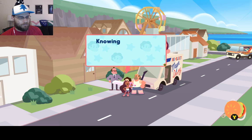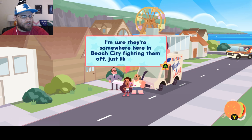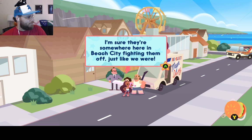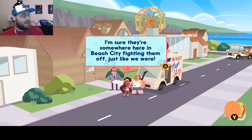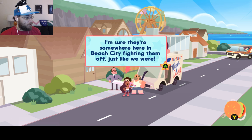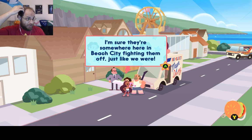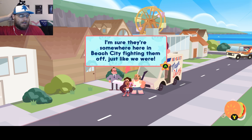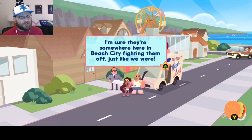Yeah! Knowing the gems, I bet they've noticed the whole monsters-all-over-the-place thing. I'm sure they're somewhere in Beach City fighting them off, just like we were. Yeah, that's another good strategy — having Connie protect Greg, and then she just counterattacks enemies for a ton of extra damage. Or spiky bubbles. Pearl is my favorite character, so consequently a lot of my favorite strategies revolved around using her to beat people up.